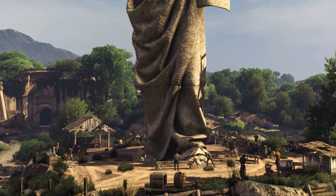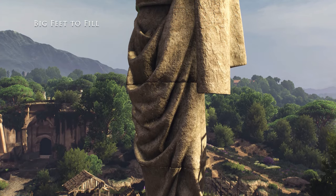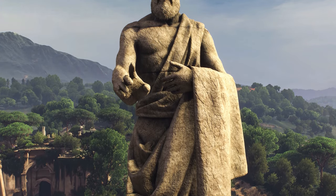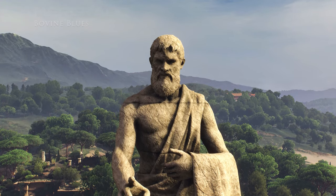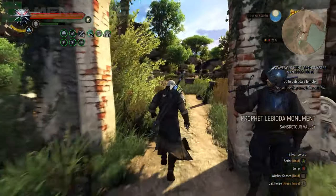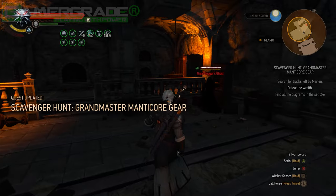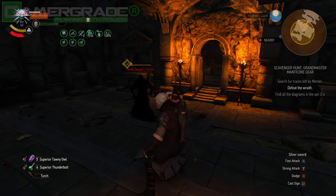If you completed all five parts of the secondary quest named Big Feet to Fill, then construction of this huge monument of Lebioda will be completed, allowing you to bask in all its glory. Big Feet to Fill automatically starts as soon as you complete the contract named Bovine Blues. From the statue's signpost, head north under the stone archway and up the steps to enter the entrance crypt of the now-abandoned temple, where Merton's notes mention meeting someone called the Great Beggar.